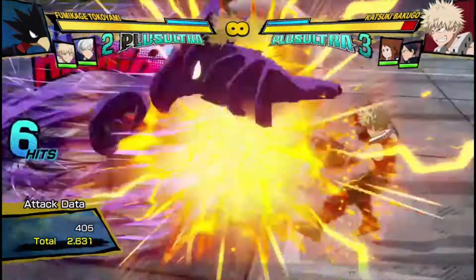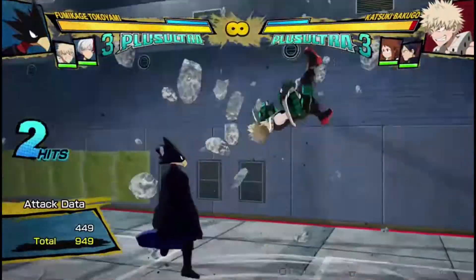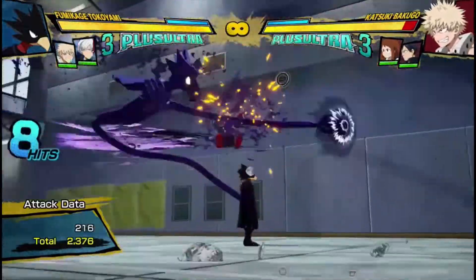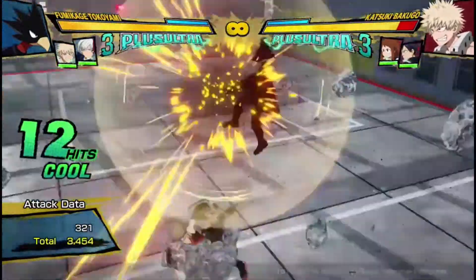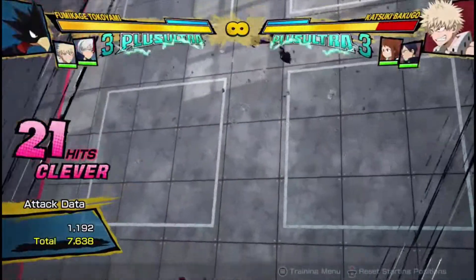If I do one hit into this — and that's how he's going to get a lot of his combo extensions for free. Because then you can do the attack into this, and that's a Wall Splat.